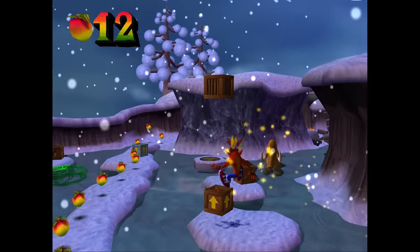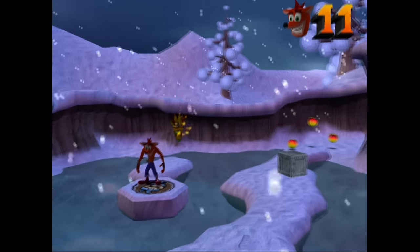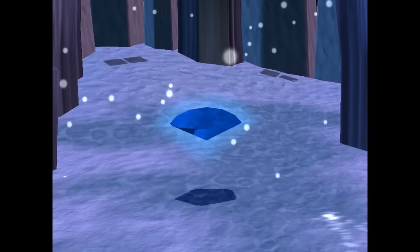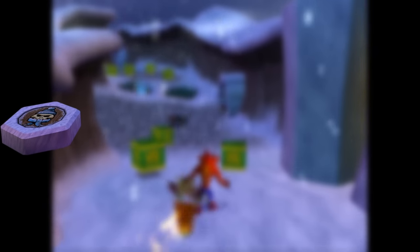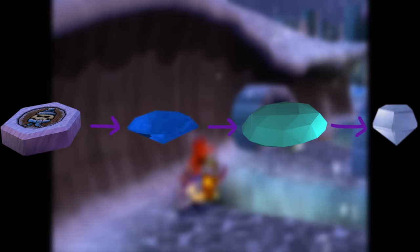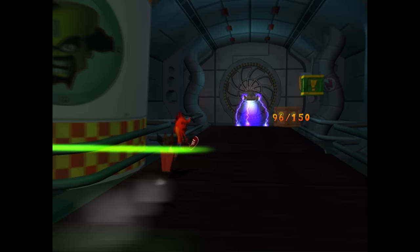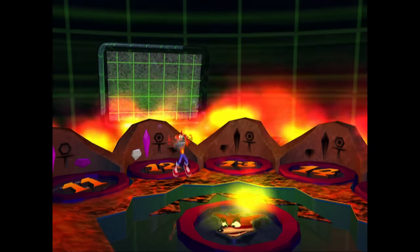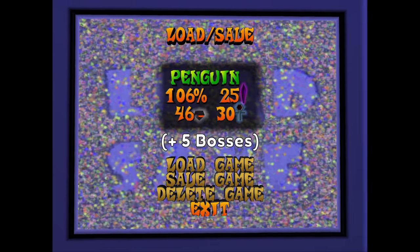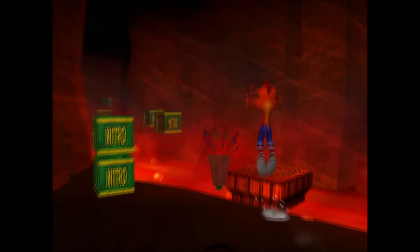Moving on. If you can get all the way to these platforms — which have awkwardly rounded edges for some reason — without dying, you'll unlock a No Deaths platform. If you step on it, you'll be taken to an alternate path where you can pick up the Blue Gem. This is actually a slight change to formula. The Wrath of Cortex has exactly five of these No Deaths platforms, each leading to one of the five coloured gems, and each of those gems unlocks a new path which always ends with a clear gem. Hot take? I actually think this is an improvement.